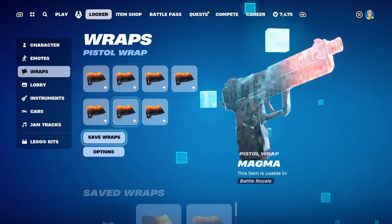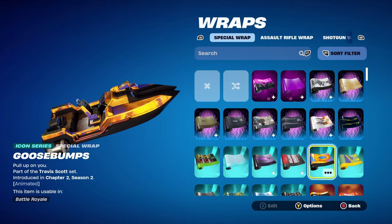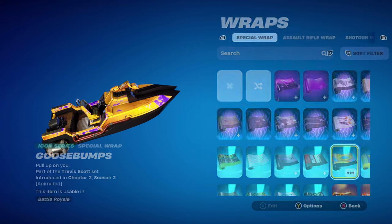The weapon wrap for this combo is an Icon series wrap — Goosebumps, part of the Travis Scott set, introduced in Chapter 2 Season 2. I'm using it for the orange and blue design. It hasn't come back since Chapter 2 Season 2, same with the Travis Scott skin, but hopefully at some point they do come back in the future.